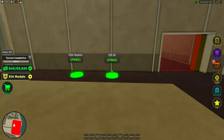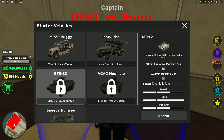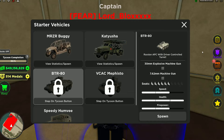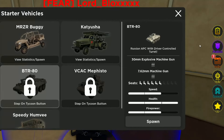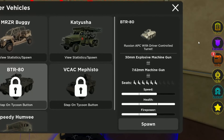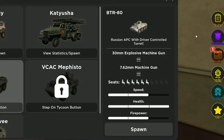There are also two new vehicles in this update. The first is the BTR-80, a Russian APC with a driver-controlled turret, a 30mm autocratic machine gun, and a 7.62mm machine gun. It has 2 bars of speed, 3 bars of health, and 2 bars of firepower.